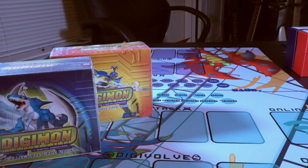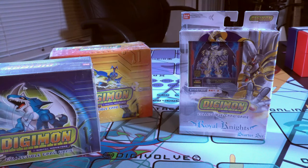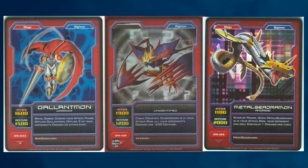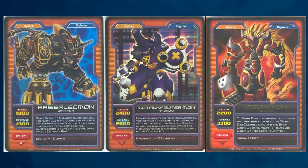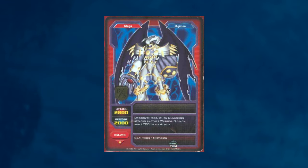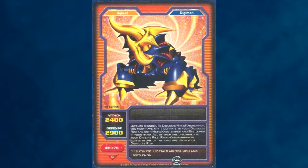After that, they released a new starter deck based on the Royal Knights — and the power is not creeping here, it's leaping! Up to this point, most normal Mega-level Digimon had about 3,000 points of stats split between attack and defense, and the hybrids had more stats but no effects and were hard to get out. But these Royal Knights have consistently around 5,000 points of stats, they had special effects, and they were Mega-level — not hybrids — so you could use Digivolve cards to skip to Mega where the hybrids had no such cheat.